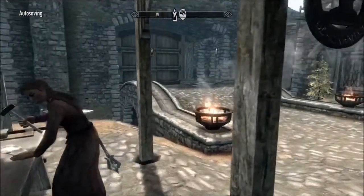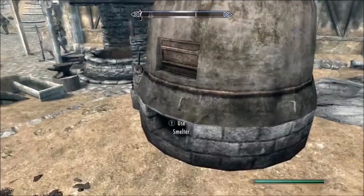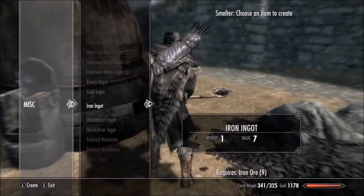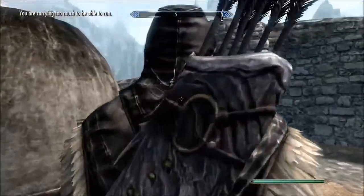Then you want to go back outside and wait for the loading screen. If you've got iron ore, you want to come over to here which is the furnace-looking thing, and you want to smelt all of your iron ore into iron bars. If you've just got iron ingots already, then you don't need to do this step.